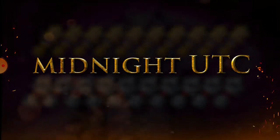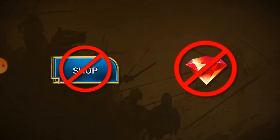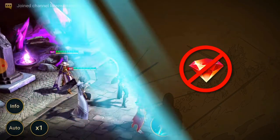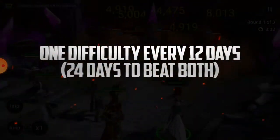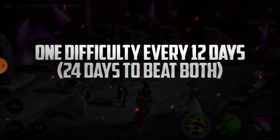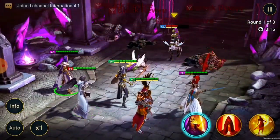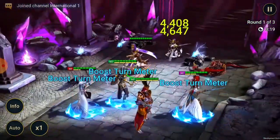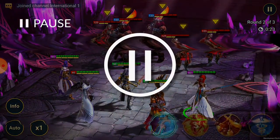You can't buy Doom Tower keys at the shop and you can't get more for gems, so using your daily allowance is important. With some basic math you'll see that you can beat one difficulty every 12 days, or 24 days to beat both - and that's if you manage a perfect run and never fail. But remember, you only lose keys when you successfully beat a level, so if you lose it's okay - you just learn a lesson and get to try again.